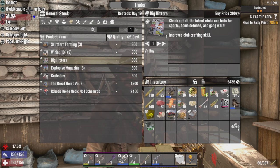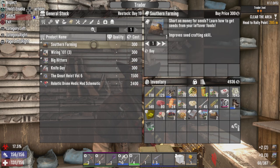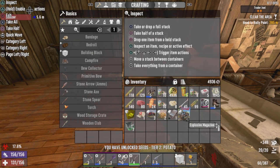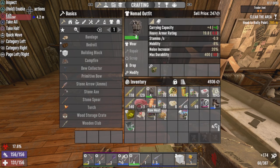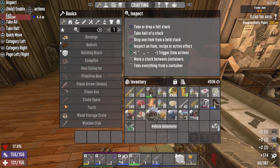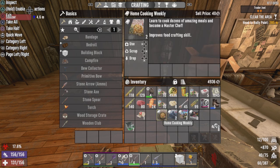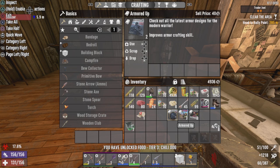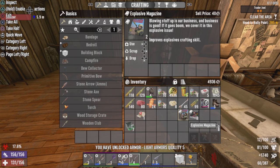Let's see if there's anything else I wanted. I'll take that and that. I needed a sale after dealing with traders all day. I've maxed out sea crafting, so I should get a farm started pretty quick. We're at 12 out of 20 needed for minibike stuff. I think we're at quality 5 crafting for armor.